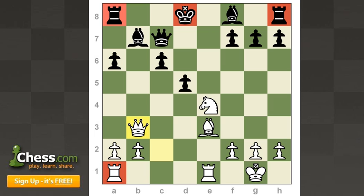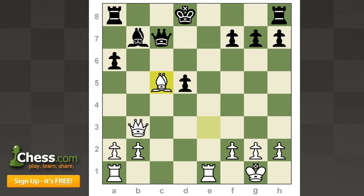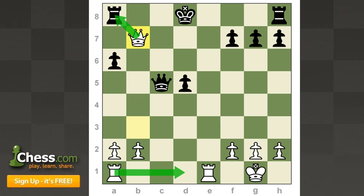Queen b3 — the main threat behind this move, among other things, is to play bishop b6, winning black's queen. Black here played c5, and now knight takes c5. Black is undeveloped, so it's not hard to realize that the queen is overloaded, and Tal immediately takes advantage of that. After queen takes b7, because of the threats of queen takes a8 and rook d1, black felt no reason to continue the game and simply resigned.